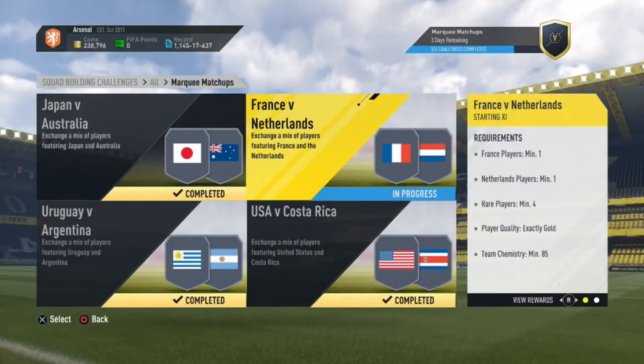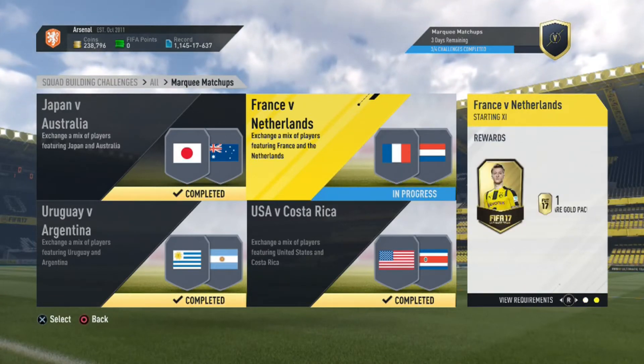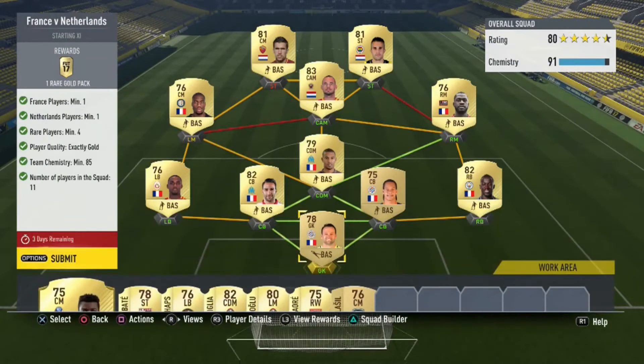The final one is France against the Netherlands, also a rare gold pack. What you need to do is 1 France player, 1 Netherlands player, 4 rare players, exactly gold, Chemistry 85, 11 in the squad. And you can copy this.